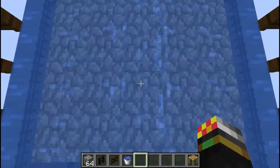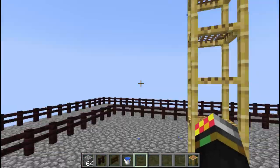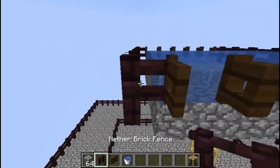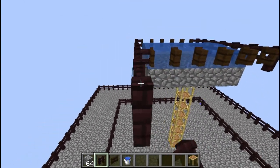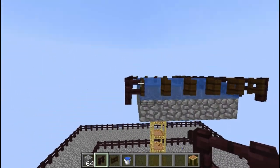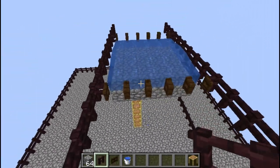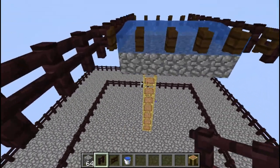After placing the water sources, extend the fence up a few blocks higher — about three blocks along each side should be fine. This part of the spawning area is nearly finished, though we'll come back to it later.